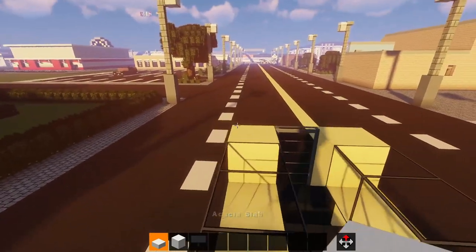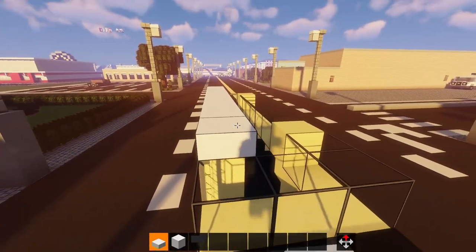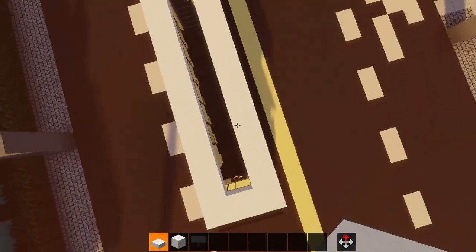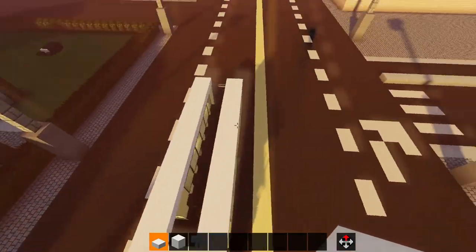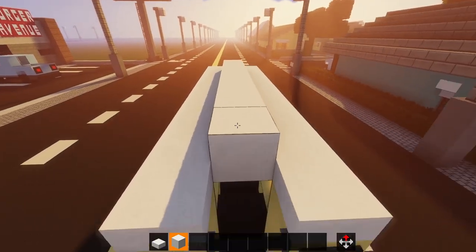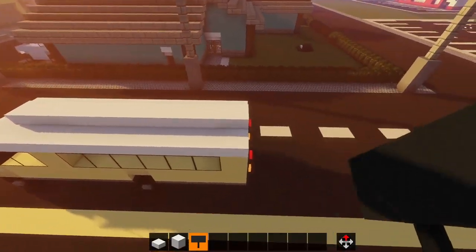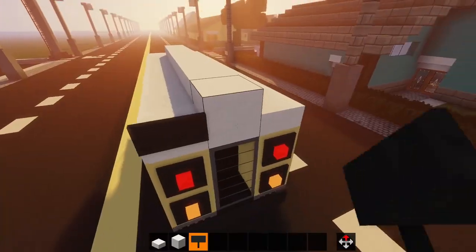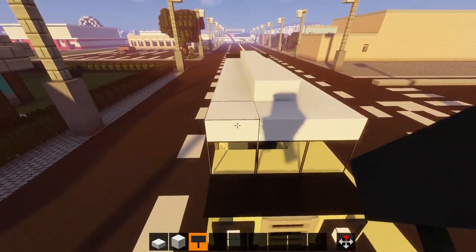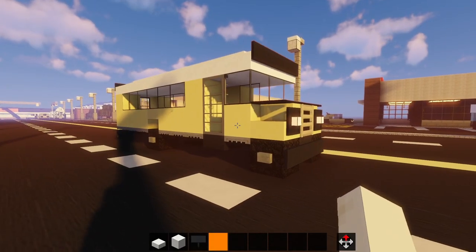I'm going to grab acacia slabs. If you're using the vanilla texture pack, use smooth quartz, or just regular quartz if you like the lines — it's definitely more realistic with the lines. So, place quartz in a U-block right here. And then get snow or smooth quartz, depending on what pack you're using, and just fill in a line, filling in all that. And signs right here, and then signs in the front. Fill in. And there — that is your school bus.